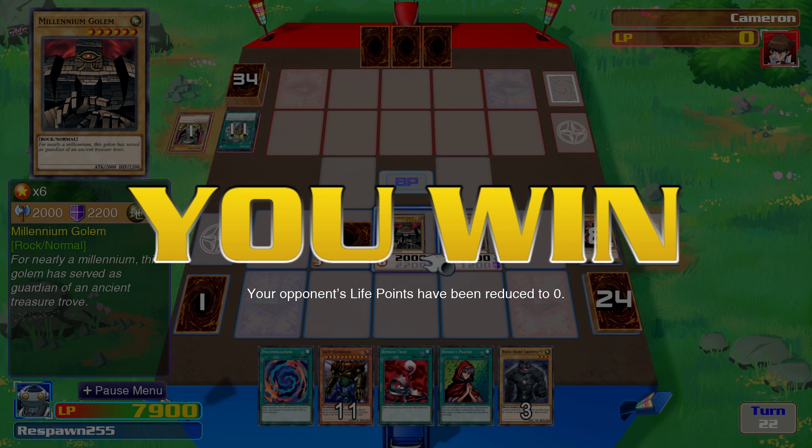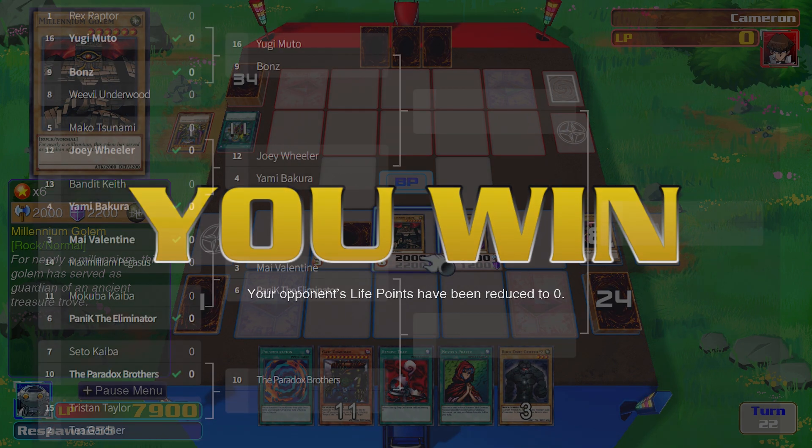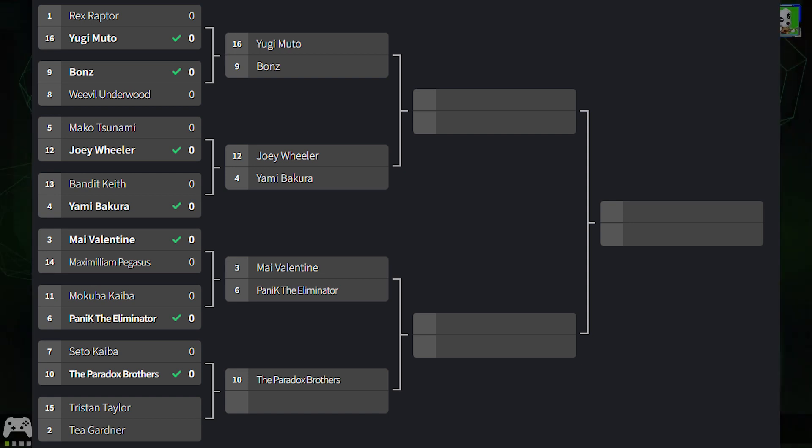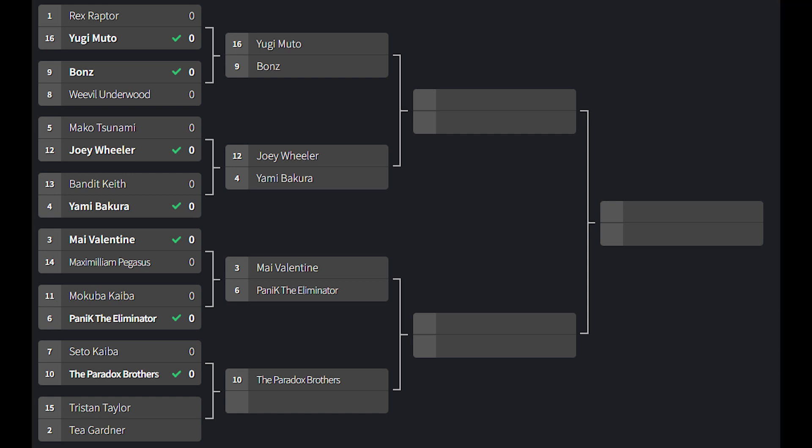So now that this duel is over, let's pull up the tournament bracket. Next we are going to see the Paradox Brothers play the winner of Tristan and Téa — which should be a very interesting match because I had to create decks basically from scratch for both of them. We also have Mai against Panick coming up. Thanks for tuning in — we will be back again tomorrow, scheduled for midnight in Perth, Western Australia time. If you are enjoying these duels, then hey, I'm doing a good job. Wherever you are in the world, take care, keep safe, farewell — see you next time.